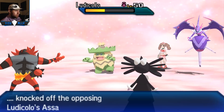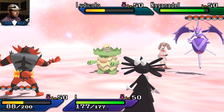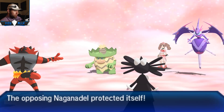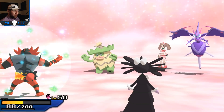Gothitelle comes out - that's pretty cool. I try to Knock Off the Naganadel to get rid of its Life Orb, but I end up getting rid of Ludicolo's Soul Vest instead, which is still pretty cool. I just go for Trick Room. Now my Pokemon should be faster than hers and she's trapped. That's why Gothitelle is really nice - its Shadow Tag just makes momentum horrible for the opponent.